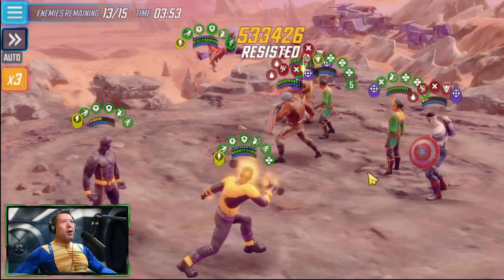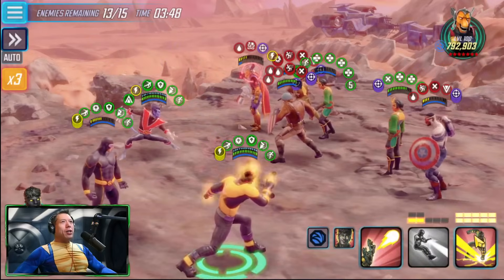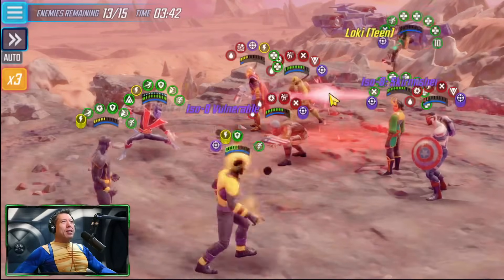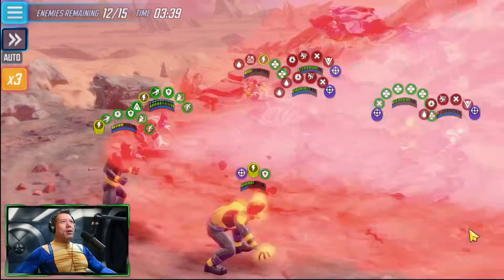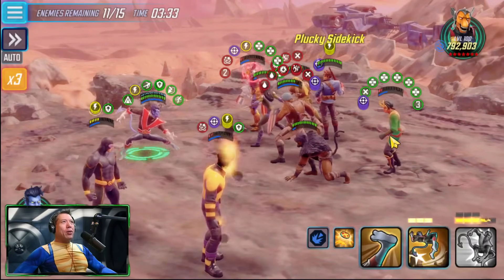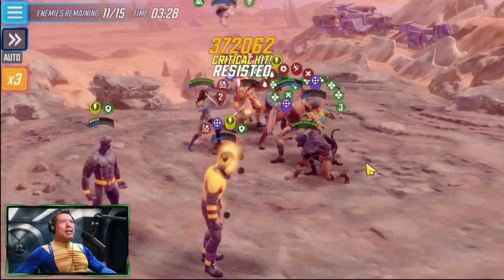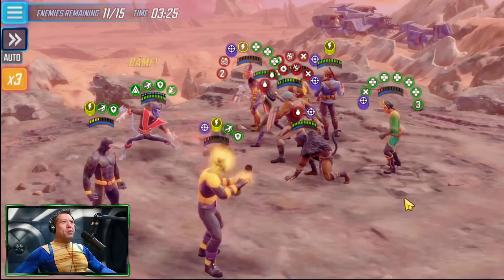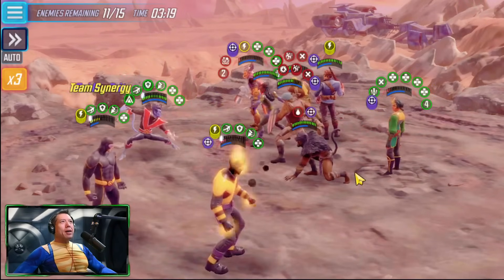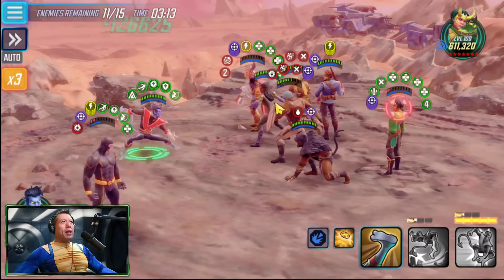We did get Beta Ray Bill down. We also got one of the Team Lokis down — we did that yesterday with Archangel too. Needing damage from Sunspot now. We get one Team Loki down. We don't have Beta Ray Bill down yet but we almost have the second Team Loki down. This experiment — even though we won't beat this boss node because we lost Gambit and Apocalypse — I'd say Sunspot is pretty impressive.